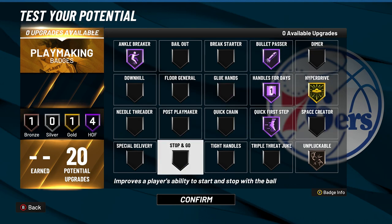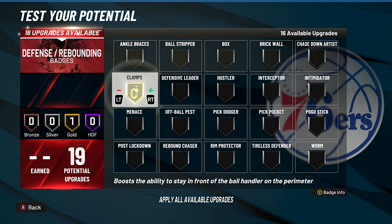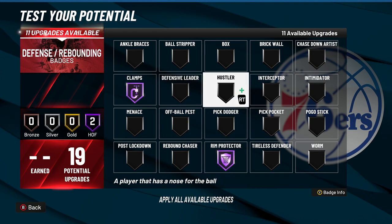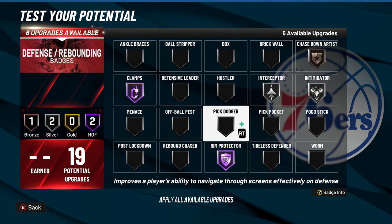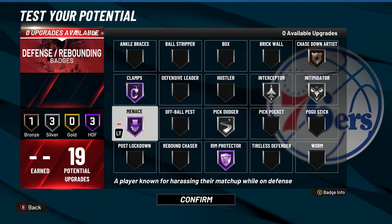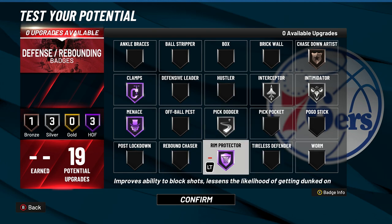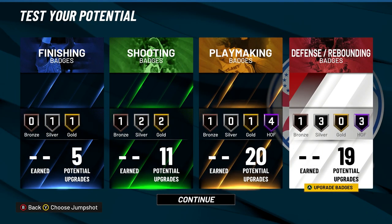For 19 defensive badges I get Hall of Fame defense, so: Hall of Fame Clamps, Hall of Fame Rim Protector — even though I didn't max block, getting a block will boost my takeover tremendously. Then Silver Intimidator, Silver Interceptor, Bronze Chase Down Artist, Silver Pick Dodger because a lot of people will be setting screens. I'm also going with Hall of Fame Menace. Other badges I may test later include Ball Stripper, Ankle Braces, Pickpocket, Rebound Chaser, and possibly Pogo Stick.